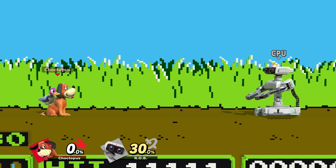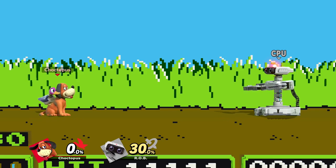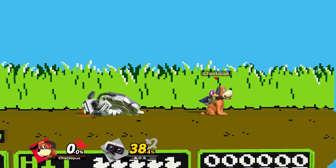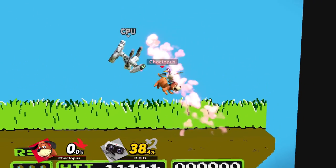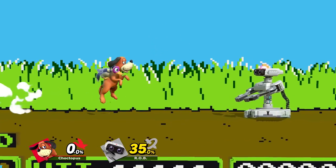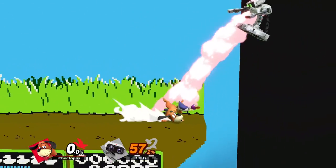Duck Hunt's dash attack is this sliding peck and it has two hits. The first hit is the early hit — it'll knock your opponent back and deal more damage because it's the stronger of the two. But if you hit your opponent late — and this is an extremely late hit — it's going to pop your opponent over and behind you. If you do manage to get a late hit, you can follow up with either a back air or a series of up airs. Dash attack is also a good follow-up to both weak and strong forward airs at low to mid percents.